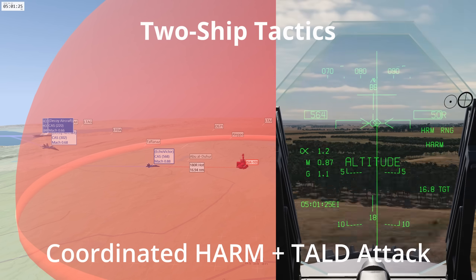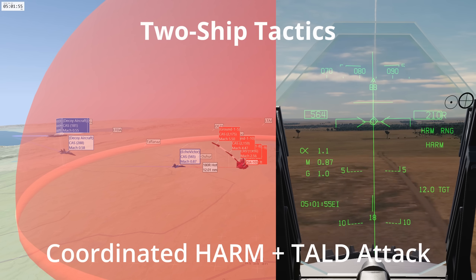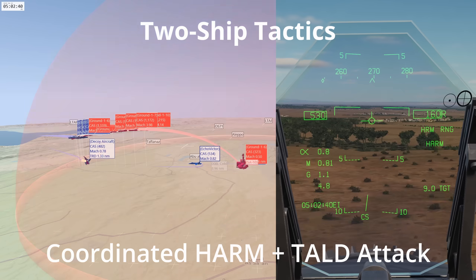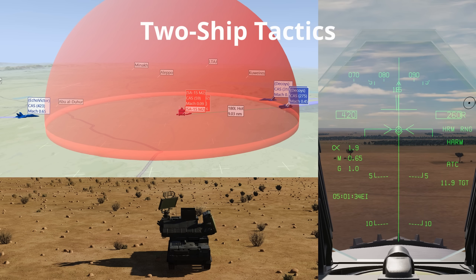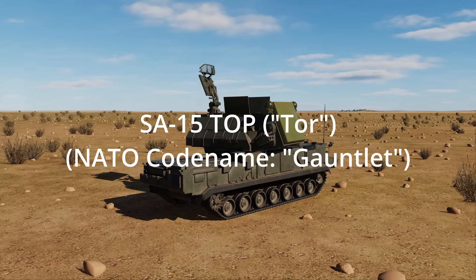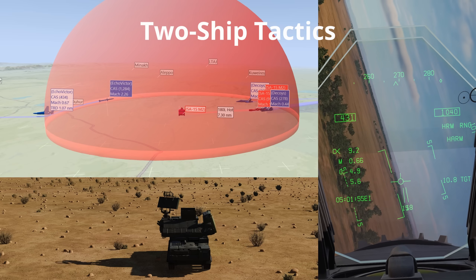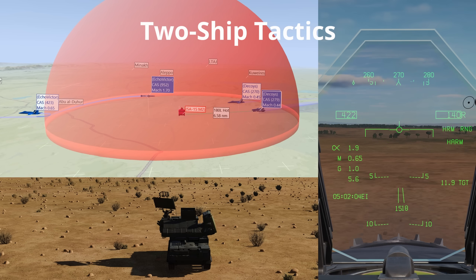Coordinated HARM and TALD attack: one aircraft launches TALDs while the other ingresses at low level. The SAM site will only be able to see the TALDs and begin engaging them. At 9 miles, the low level aircraft launches a HARM that impacts 25 seconds afterwards. The SAM site doesn't have enough time to react and the track radar is destroyed. An adapted version of this tactic is also very effective on smaller, self-contained SAM launchers like the SA-15 TOR and SA-22 Pantsir, moving the decoy launching aircraft to the opposite side of the engagement circle so that the launcher physically points away from the HARM aircraft. This means that the HARM will be too close when the launcher finally detects it and decides to turn around and engage it.